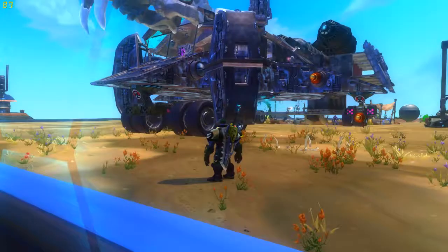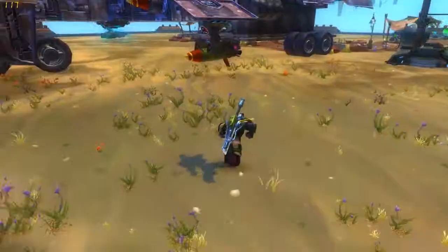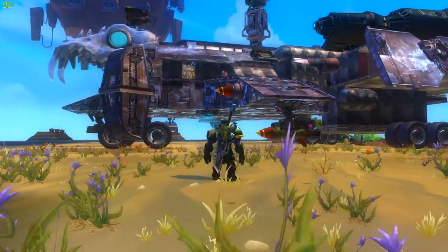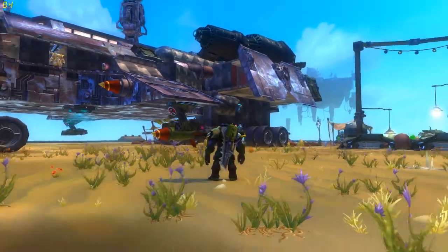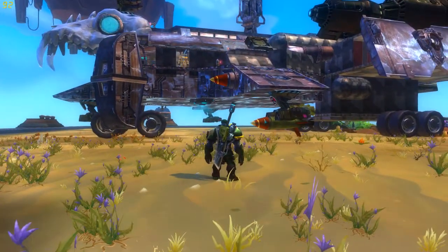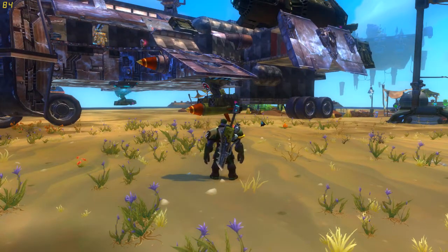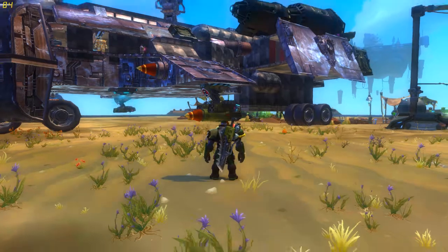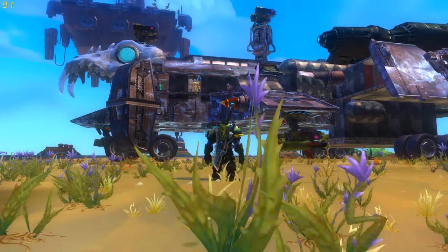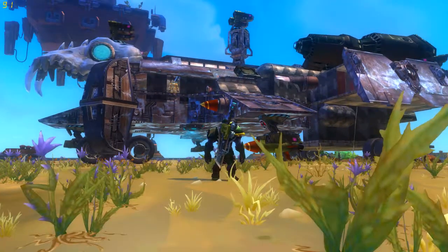The first ship I did cost me somewhere between 200 and 250 platinum. This ship right here, I don't think I really have much platinum into this one yet — maybe a platinum and a half or two platinum. The spaceship doors are 50 gold each, so probably less than five platinum versus about 250 or more platinum for the other one.